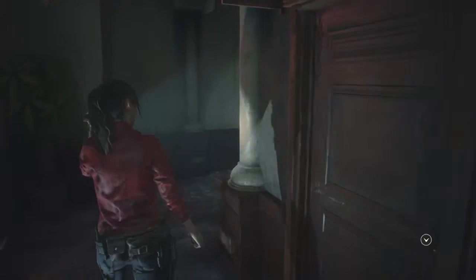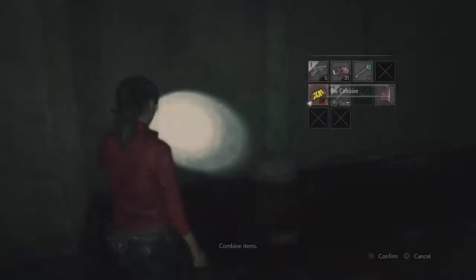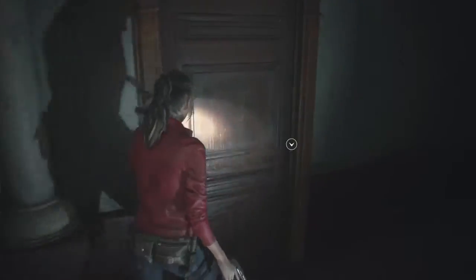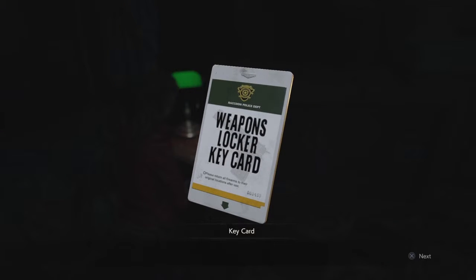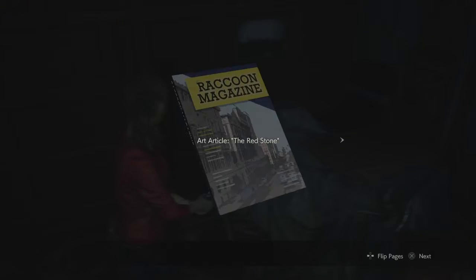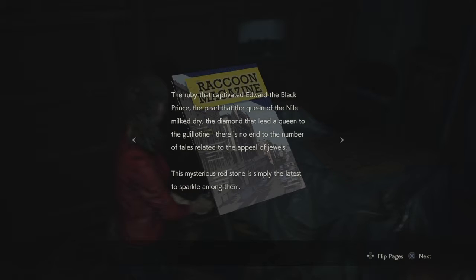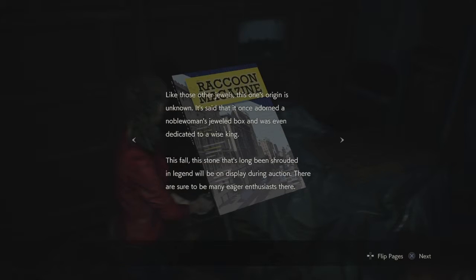Maybe there's an achievement for holding on to it. That needs some kind of crank. Check this art room. Weapon locker key card — very handy. Art article: The Red Stone. The ruby that captivated Edward the Black Prince. The pearl that the Queen of the Nile milked dry. The diamond that led a queen to the guillotine. There's no end to the number of tales related to the appeal of jewels. This mysterious red stone is simply the latest to sparkle among them.